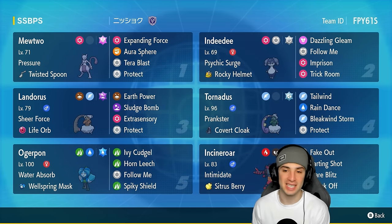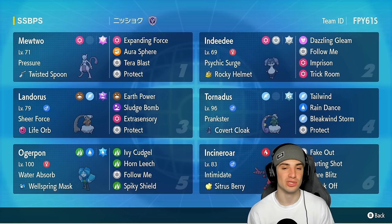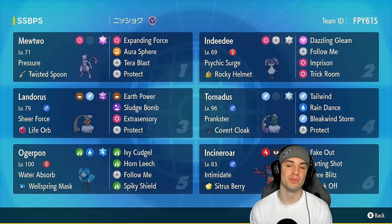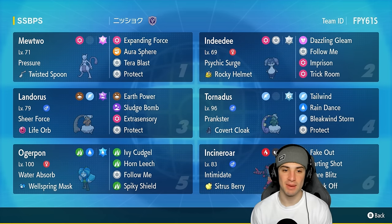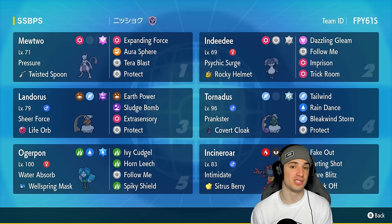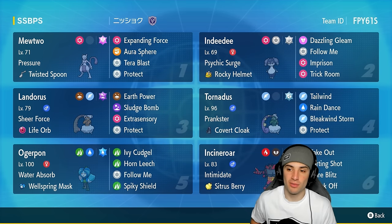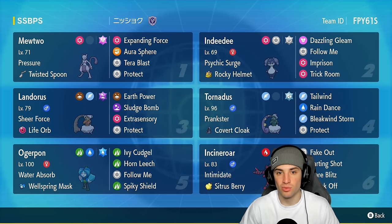We're pairing it up with Indeedee today in the Psychic Terrain to pop some big-time Expanding Force, looking to do some big-time damage. The other three moves on Mewtwo consist of Aurora Spear, Tera Blast with the Fairy Tera type, and Protect. Mewtwo is pretty average out of the restricted Pokemon, so we're rocking it with Expanding Force - it's definitely one of its best moves. Indeedee is our second Pokemon, great for a bunch of different reasons.